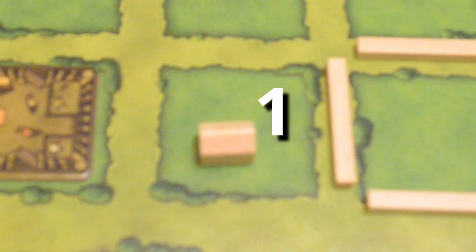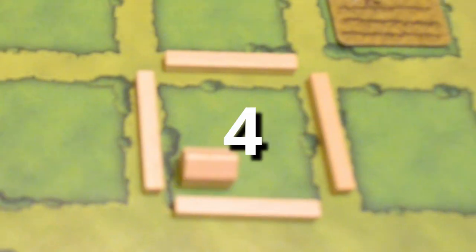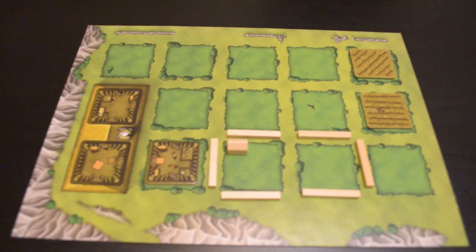Stables can hold one animal, fenced-in areas can hold two animals, and fenced-in stables can hold four animals. If you'd like to build a fenced-in area that spans more than one tile, you can do so — it just has to be closed with nothing separating the tiles from each other. Stables essentially double the capacity of a fenced-in area, but you only need one per fenced-in area, so if you build a fenced-in area covering two tiles, the stable will double the capacity of both.